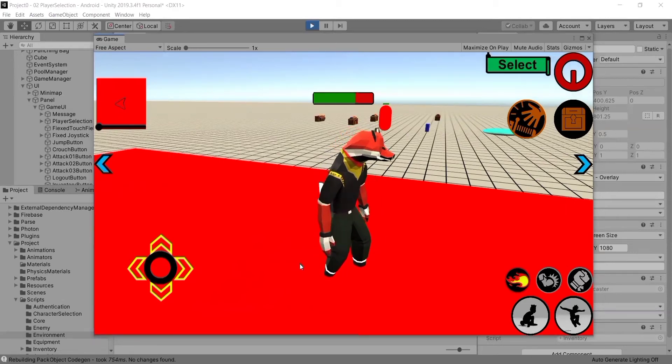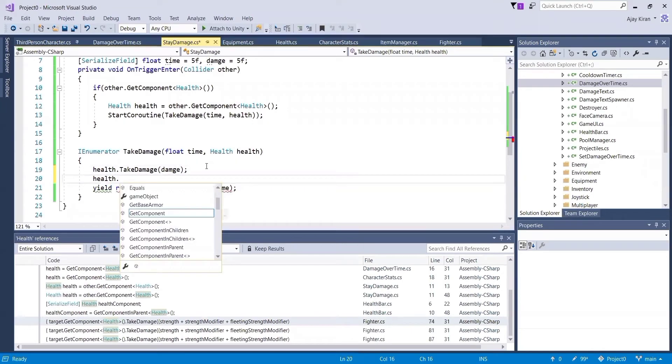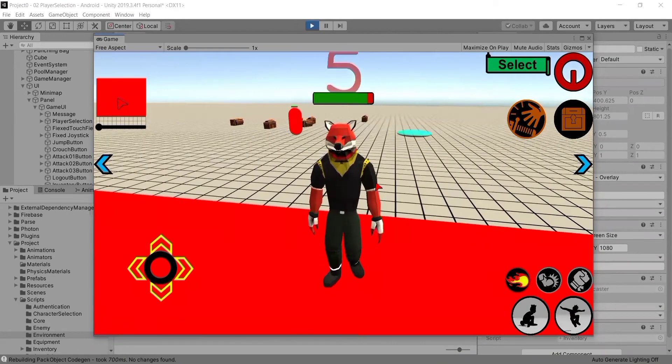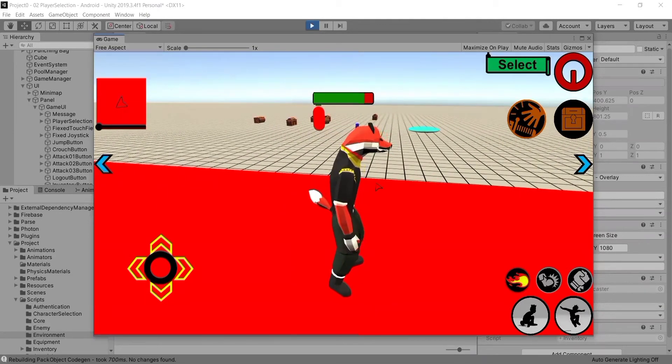To make the damage occur at particular intervals of time, we go back to Visual Studio and set the trigger to false once the player has taken damage, then set it back to true after the waiting time has passed. So: GetComponent BoxCollider.isTrigger = false, and once the waiting time has passed, set it back to true. Moving the character toward the lava pit, we can see damage occurring at particular intervals — the trigger gets set and reset every five seconds.